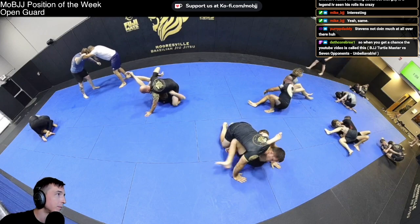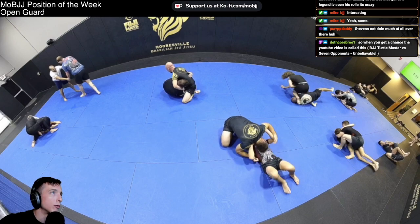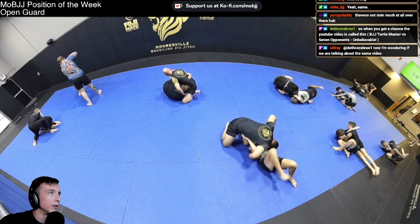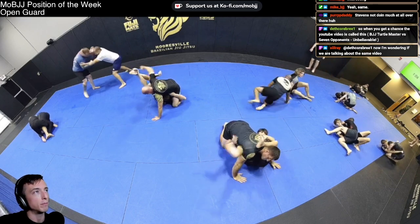That was really nice. As Jordan turns to the side, that shin over the face is good enough because he's not going to get the cross face from there. Jordan initiates the roll and Tyler makes a nice quick switch to a cross face to control that arm — very solid.